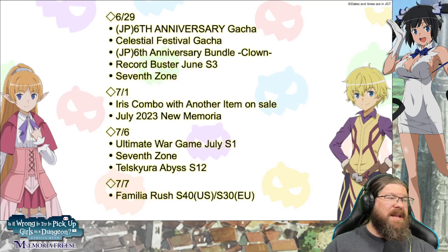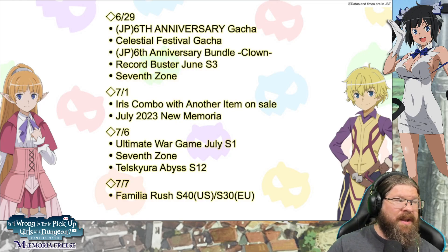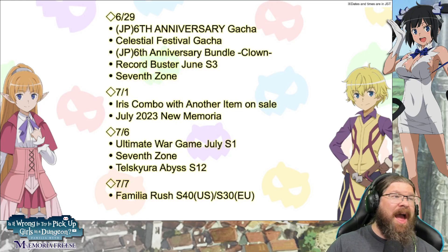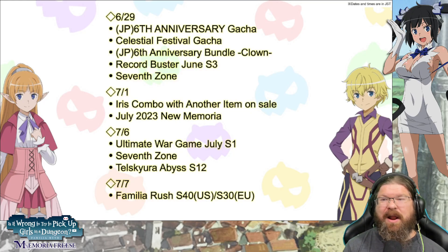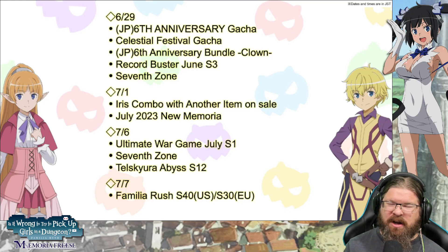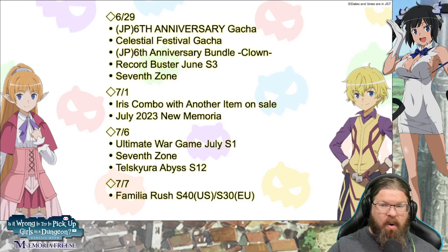Starting tomorrow: the 6th anniversary gacha of course, celestial festival gacha, JP 6th anniversary bundle, record buster for June, season three 7th zone and Iris combo with another END for sale for July, plus new memoria. Then the 7-6 Ultimate War Game 7th zone until secure abyss — Familia Rush will be on July 7th, so you have time to prepare, and expect the new banners around that time too. Let me know your thoughts in the comments. I've really been enjoying this anniversary — I think they've gone all out for what I presume is the final anniversary. We don't know for certain; there's a possibility they could come back, but based on what Mori was saying in that interview yesterday, it seems like they see it as the end of the road. I'll catch you guys for more Da Machi coming up soon.